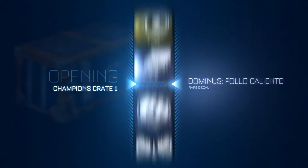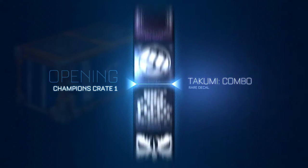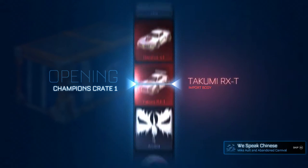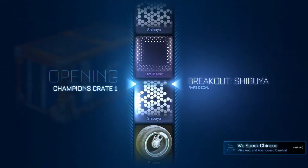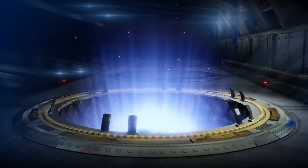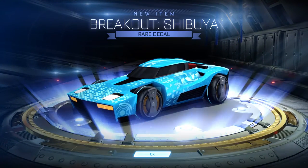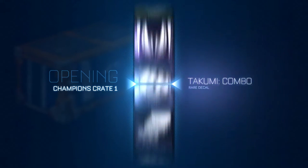Next one. I want a mystery decal - I really want Parallax or Heatwave or Hexed. What do we get? Shibuya and Looper Photons. I still don't have Photons - I've opened like 200 crates and still don't have them. Okay, last crate one for this round. Now we're gonna move on with crate twos.